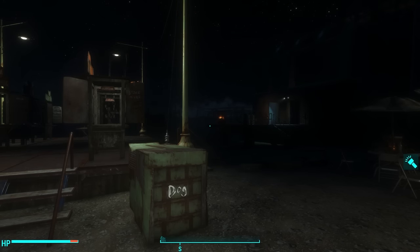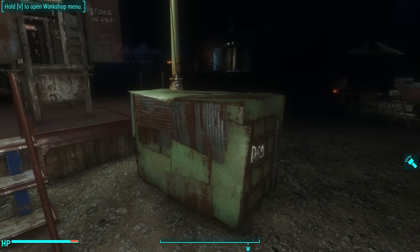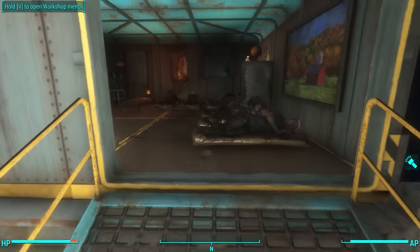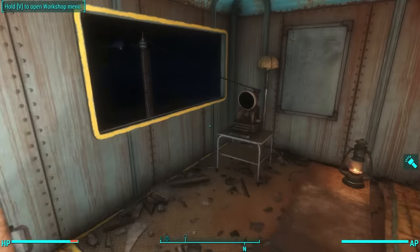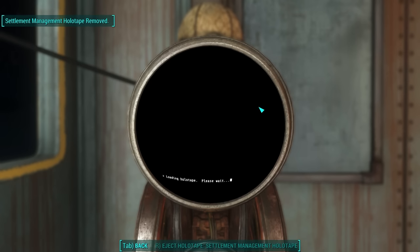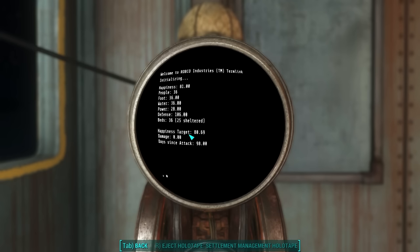First up: dogs. I've got a dog here in my cage and let's see exactly how much happiness a dog will add once it joins your settlement. In order to gauge this correctly, we are using a PC mod called Settlement Management Software. You load the software in a terminal, go to view statistics, and you see two metrics: existing happiness and happiness target.